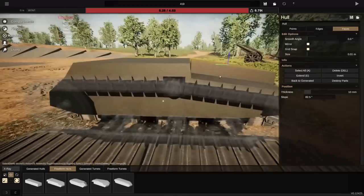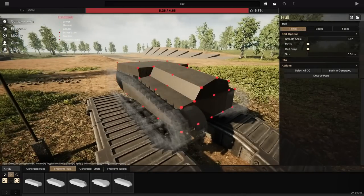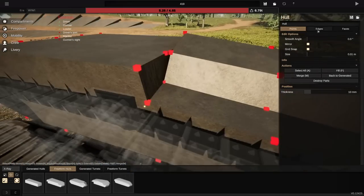Imagine this thing was sent on Lend-Lease to the Spanish during the Spanish Civil War — kind of along the life cycle of an FT-17, but with a little more spice thrown in. This thing is going to be a turretless tank, so it's going to be like a tankette kind of thing.